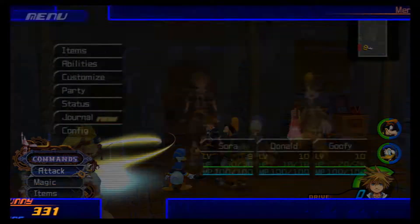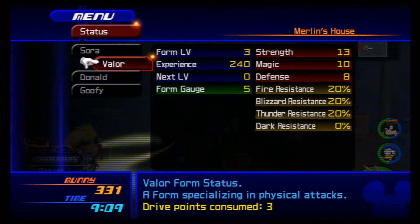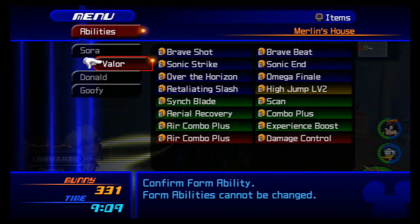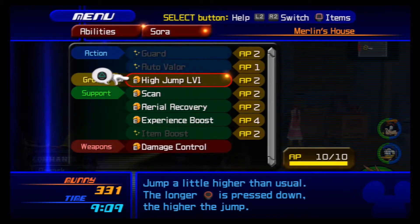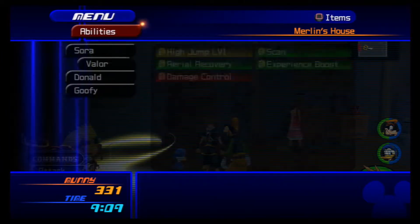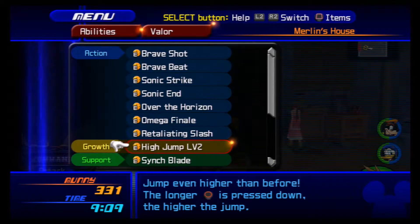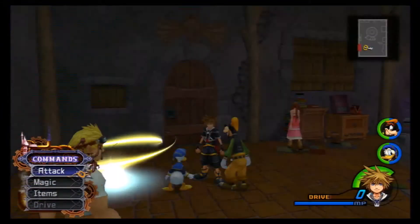Really quick, off screen I went ahead and leveled up my Valor Form to level 3, and I did that so that I could actually get a new ability — and that ability is High Jump level 1. Now how this works is as you level up Valor Form, you're going to get a higher level of High Jump.